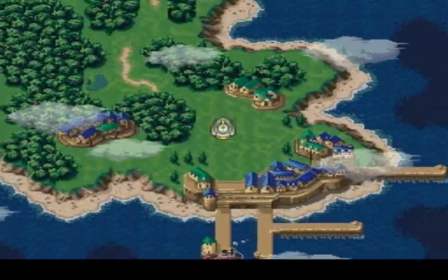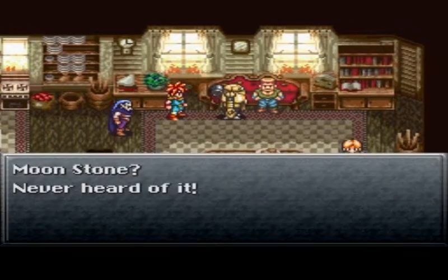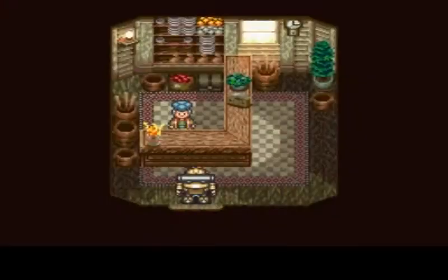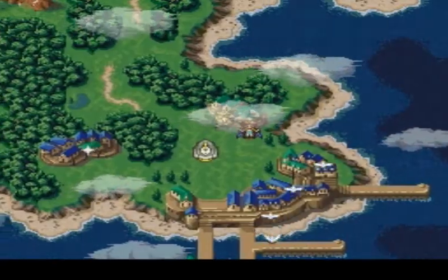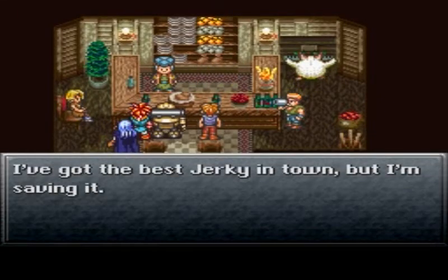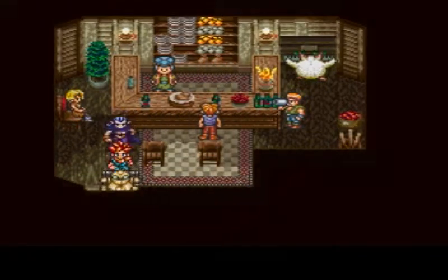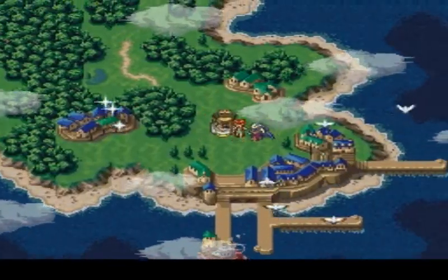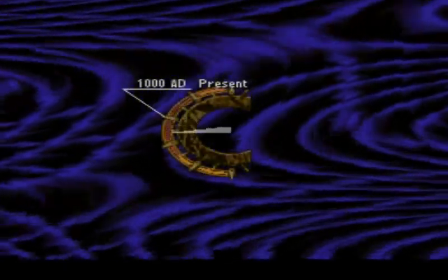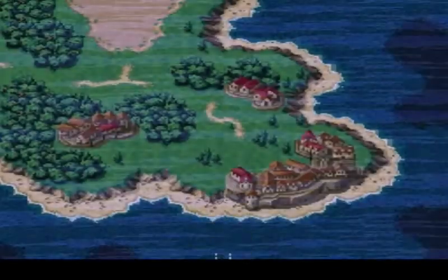I wonder what is so special about this sparkly building. So anyways, come in here and talk to this guy. 'Moonstone, never heard of it.' Hmm, devilish. Let's go into the snail stop. 'I've got the best jerky in town, but I'm saving it - I'll let some go for 9,990 gold.' Sure, let's take some. You might be asking why in the world we need this - we are going to change this mayor's family so we can get that Moonstone for free, without him being all greedy.